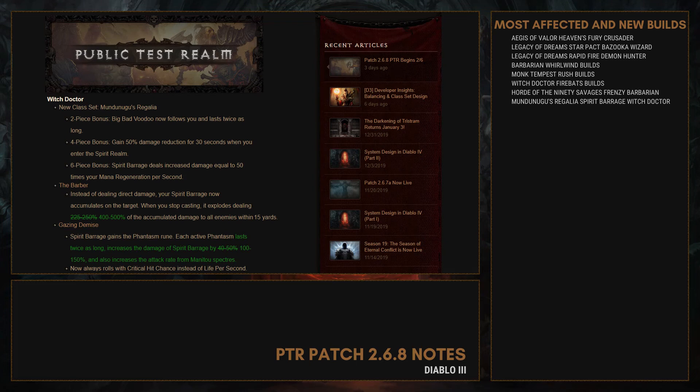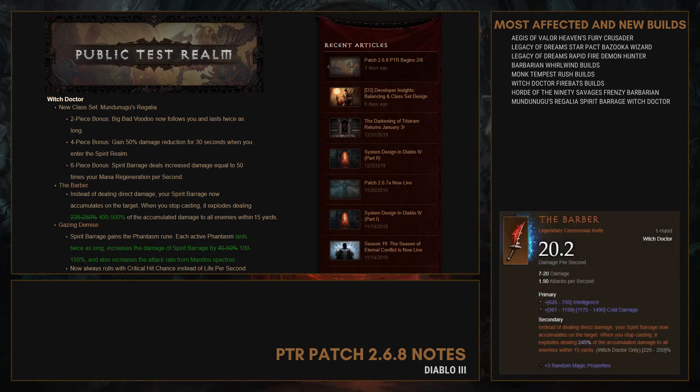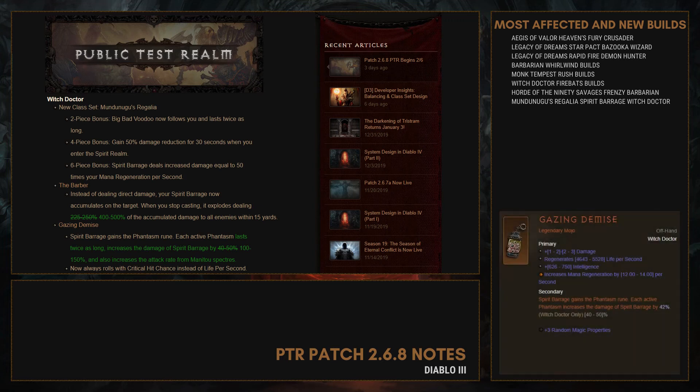To maximize the 6-piece bonus for Spirit Barrage damage, you need mana regeneration. The supporting items include The Barber, with its damage multiplier increased up to 500%. The next is the Gazing Demise: Spirit Barrage gains the Phantasm rune, each active Phantasm lasts twice as long, and this item increases Spirit Barrage damage up to 150% and also increases the attack rate of the specters.